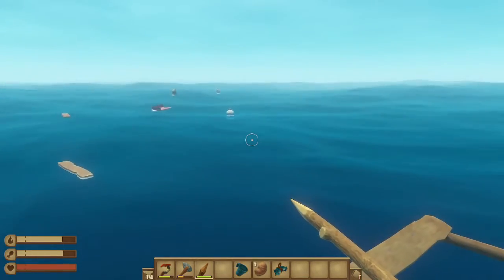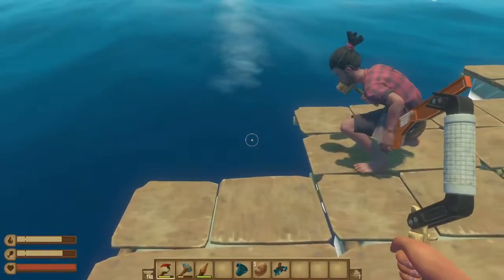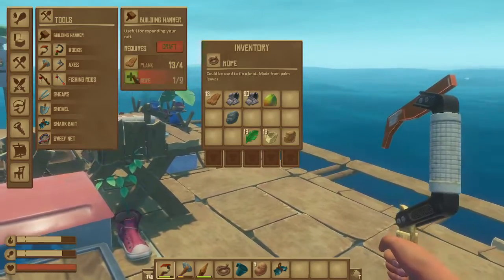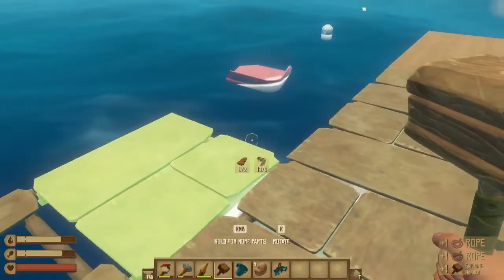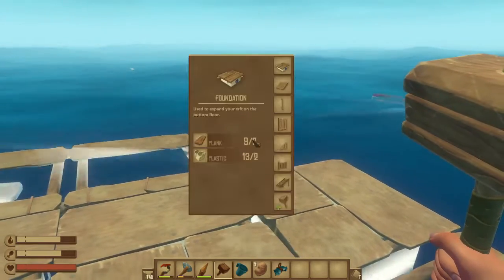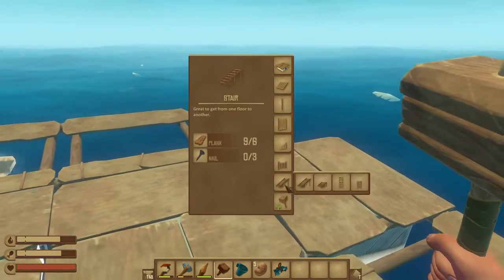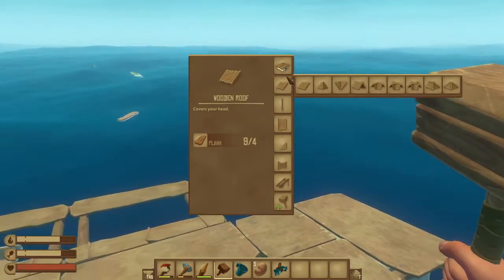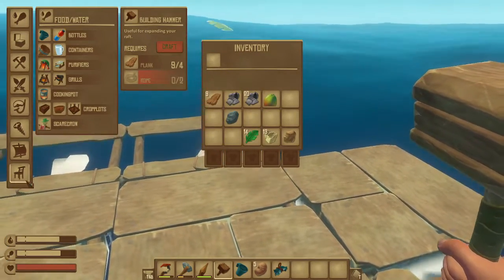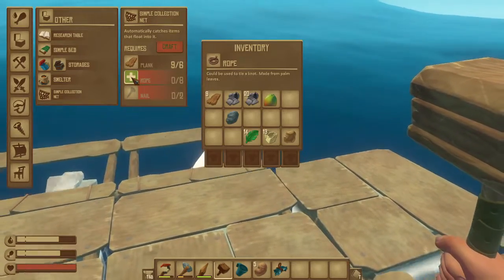Why do I feel like the raft got smaller? Because we expanded. I need a hammer, I need one of those. Hold the right button for more parts — it lets you choose what you want to do. Those little picky-uppy things are in your crafting inventory under other with the chest symbol — it's a simple collection net.